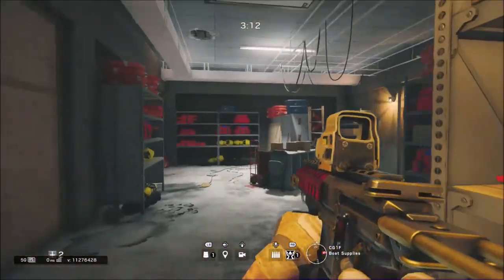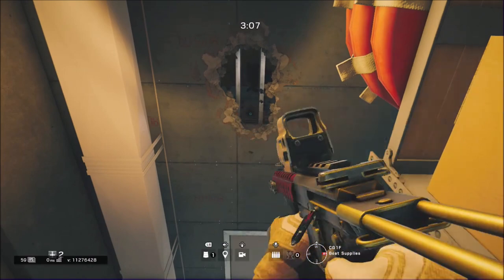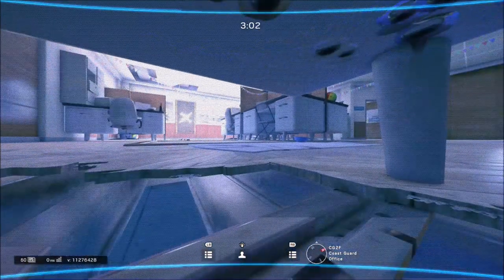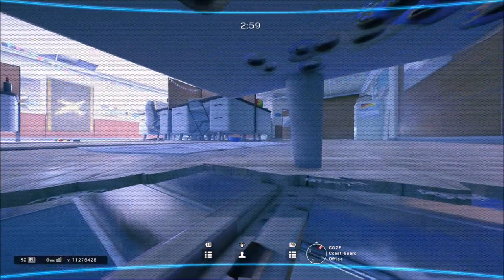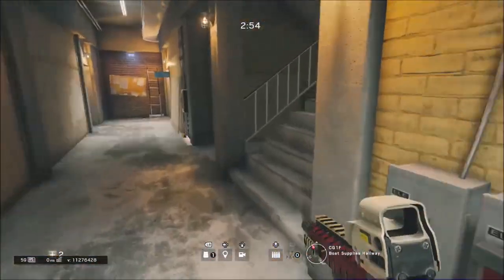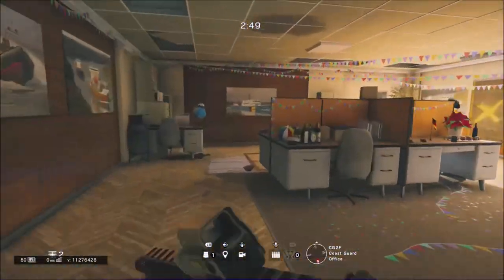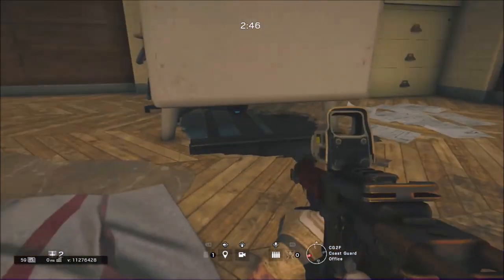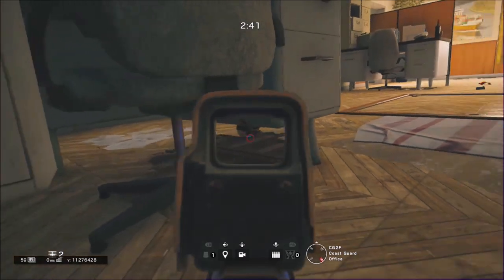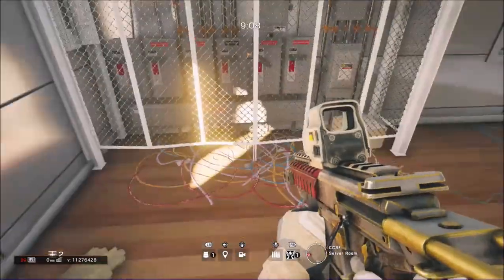This one is an inside spot. You want to throw it right here after you shoot a hole there. As you can see, you can see pretty much the entire room up here — it's a pretty good camera spot. If you want to make it less obvious, once you get to know how to throw it, you don't have to make such a big hole like I did. I did it for the purpose of showing everybody. You can retrieve it if you come over to this side.